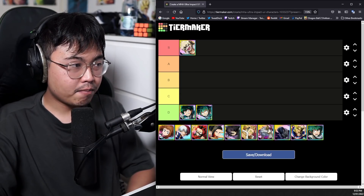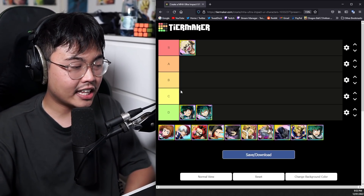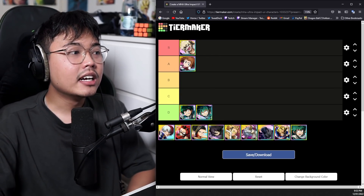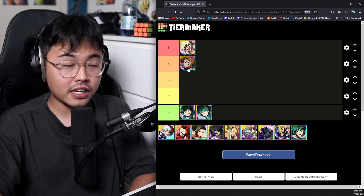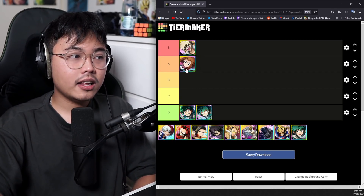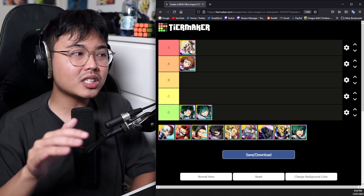Bakugou is an S tier. In terms of aging as a unit, he's one of the best in this group. Same with Ochako, though I don't think she's top tier. She's good right now when the game first releases, as she's a beneficial character for the E Tower. So if you're looking for an early good start, this is the way to go.